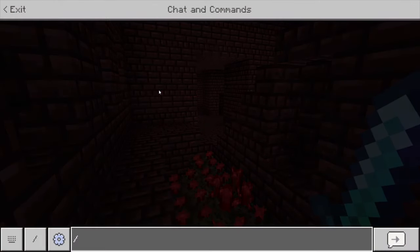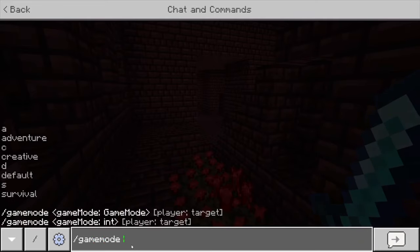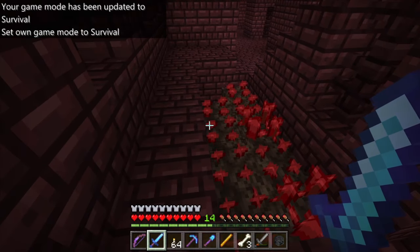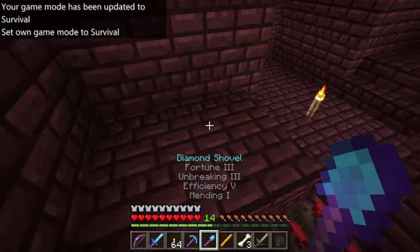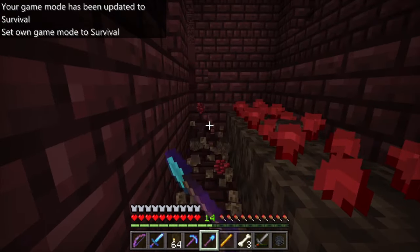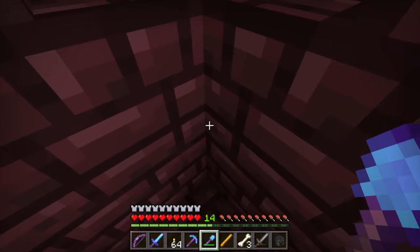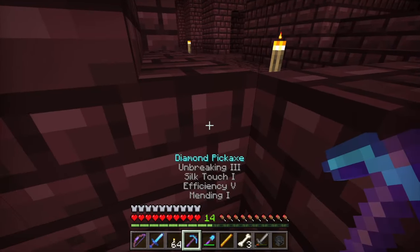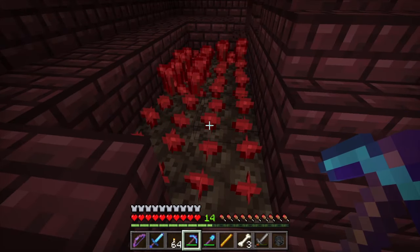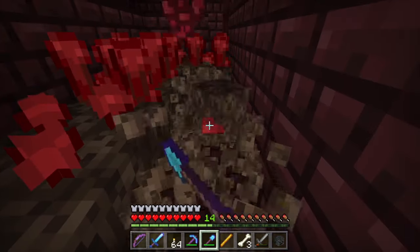We are going into game mode survival. Okay, so it's dangerous — let's survive. So, what you want is to gather all of this. You want the soul sand, and you want everything. Break that out. You want the soul sand, you want the nether wart. The nether wart is your ingredient — without it, you can't make potions.